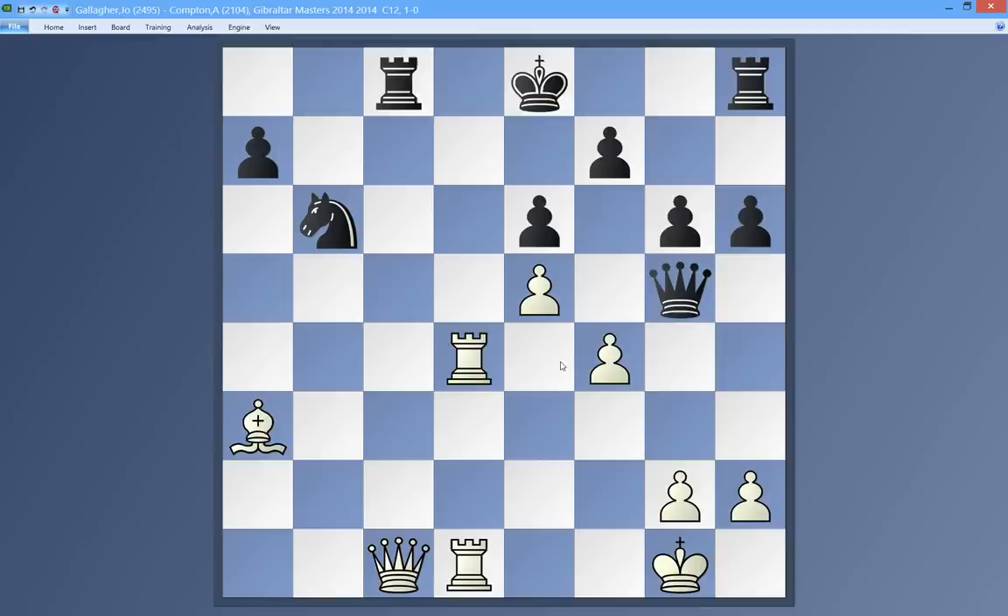One natural problem with f4 is that he can take on c1 first — I have to take on g5, he takes, I take back, and he's more than alive, he's up a pawn. So f4 or h4 first would definitely be a mistake because of the capture on c1. I went a bit astray here, but still a pretty instructive tactic. I'll stop here for now.